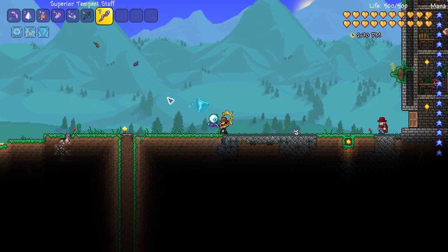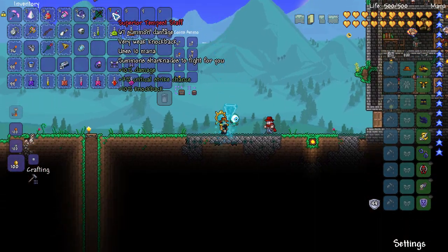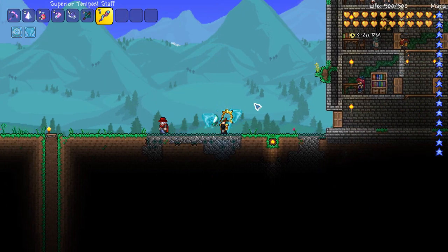Let's see how many minions we can get with no minion accessories: one, two, three — three minions, not bad! And look at that: 67 summon damage. There's the Forbidden Armor. It's really easy to get in hard mode, and it fits nicely between the Spider Armor and the Tiki Armor in terms of progression.